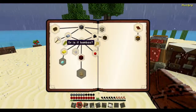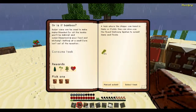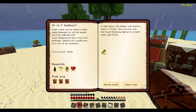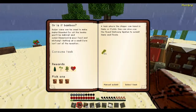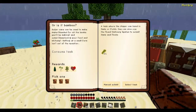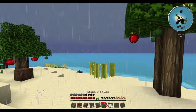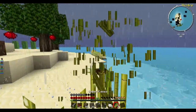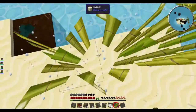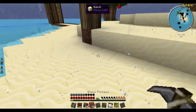What's the next quest? Sugarcane - or is it bamboo? It's used to make paper needed for all the books you'll be making, and sugar for sweetening foods and alchemy. Setting up a small farm isn't out of the question. We've got some sugarcane here.